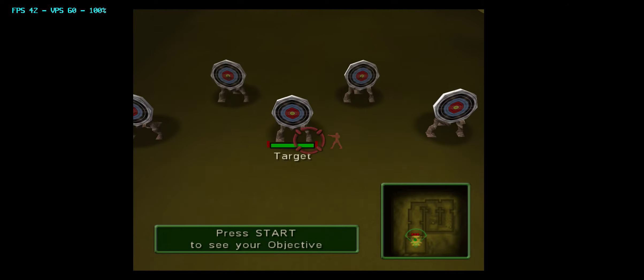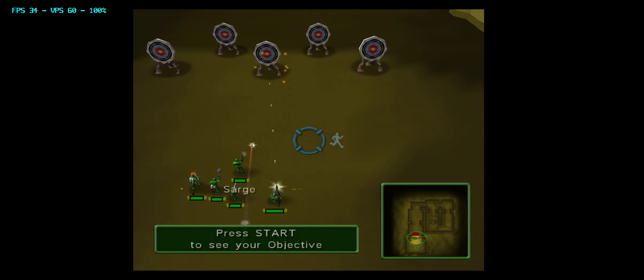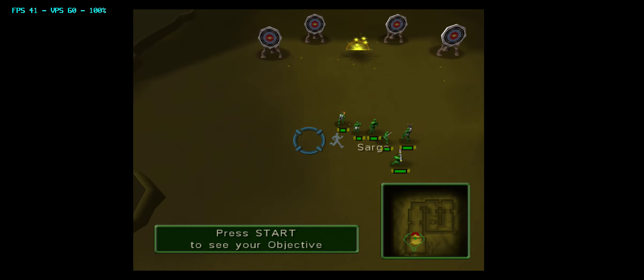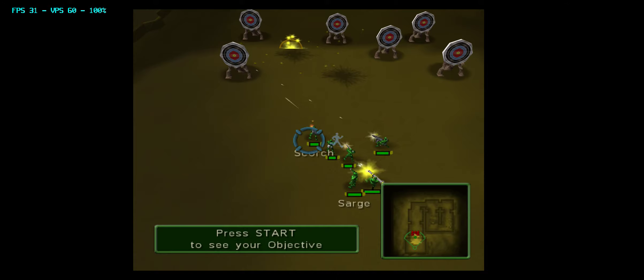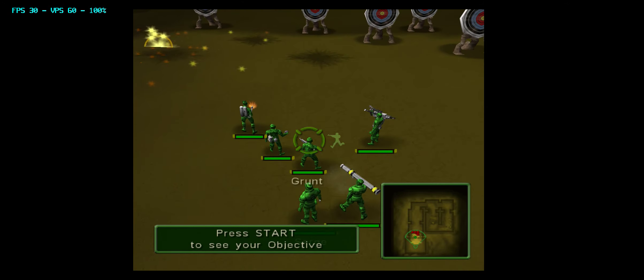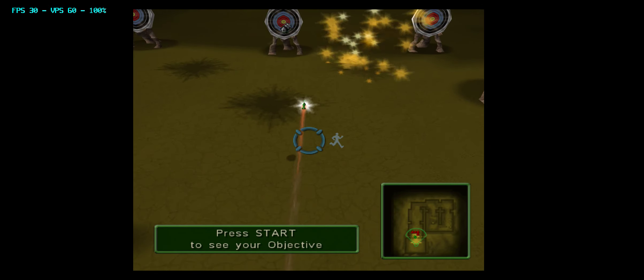Select a unit you want to shoot with, then scroll over a target and press the A button to attack. Destroy all the targets. If you attack with different units you'll notice that each one fires with a different weapon, and each weapon has its own range and firepower. It's important to learn the strengths and weaknesses of each one.